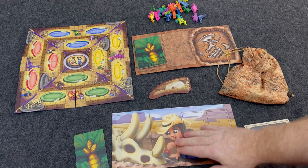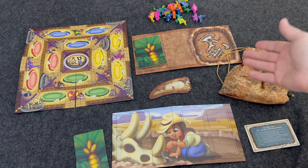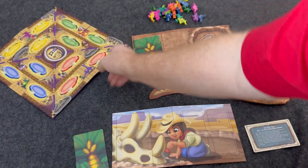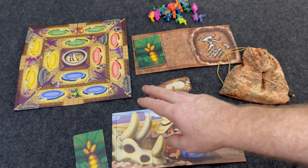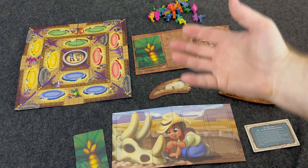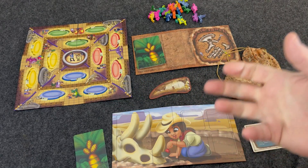So this is Dinos Not Assembled. I'm going to show you how to set up and play this game. You're going to start out by placing out the museum board here, and you're going to put this in reach of all the players. This is where you're going to be placing your skeletons that you built throughout the game. The goal of this game is to be the first to build three skeletons in order to win.